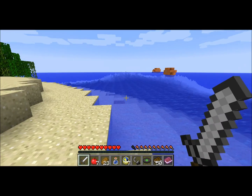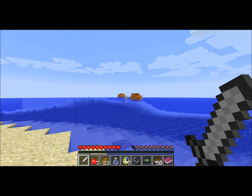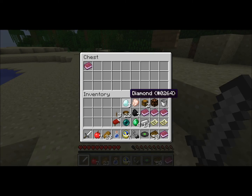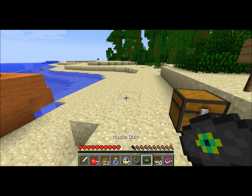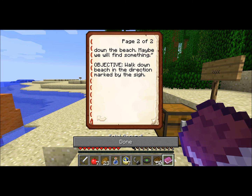We just got to the shore — that little bumped-up area with water right there. It had a sign on the lifeboat that just said 'wave,' so nothing that big. Let's check this chest. Okay, we made it. You gasp, dragging yourself onto the beach. That was quite a swim, agrees Indiana. On the shore, the survivors are starting to take stock of the situation. Someone should get help, says one man. You and Indiana agree — we will walk down the beach, maybe we'll find something. Objective: walk down the beach in the direction marked by the sign.